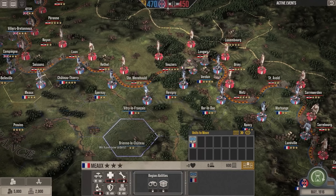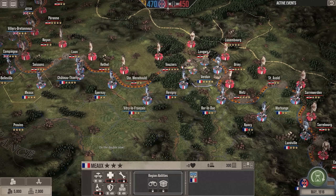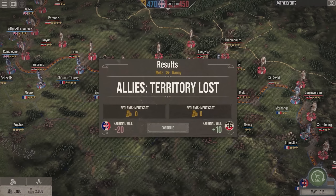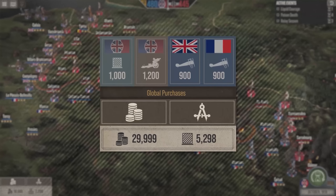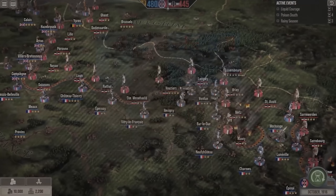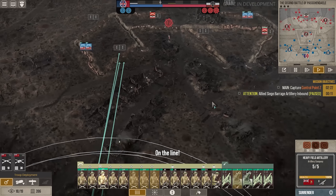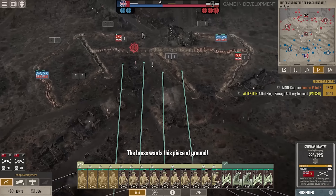As for unit placement, it does seem a bit Risk-esque in that you will stack sets of units along the lines every single turn, depending on how much money and supplies you have — those appear to be the two resources so far. You can move units around, which allows you to concentrate on any certain hex while sacrificing other less intense areas. The more troops you have in any hex, should you be attacked or attack, you'll get to utilize all of those units within that stack.